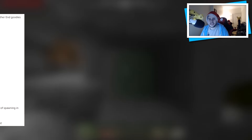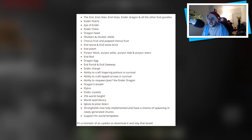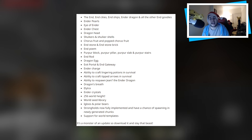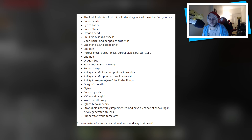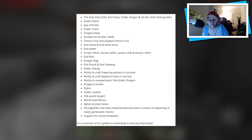As you can currently see here, these are the changes they posted: The End, End Cities, End Ships, Ender Dragon and all other End goodies, Ender Pearls, Eye of the Ender, Ender Chest, Dragon Head, Shulker and Shulker Shells, Chorus Fruit and Popped Chorus Fruit, End Stone and End Stone Bricks, and the End Poem.